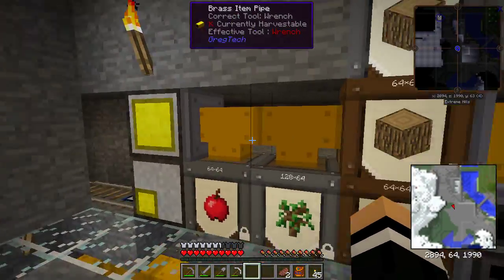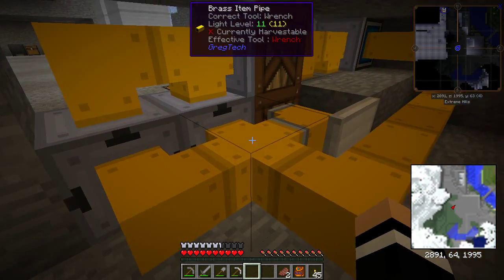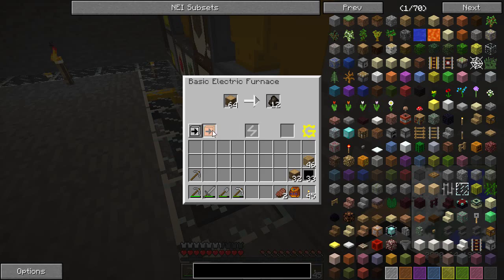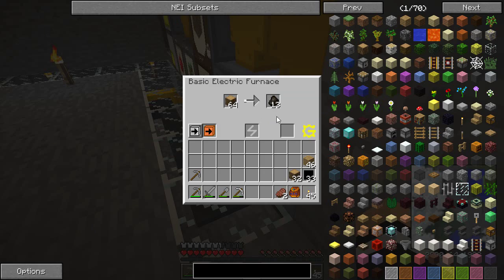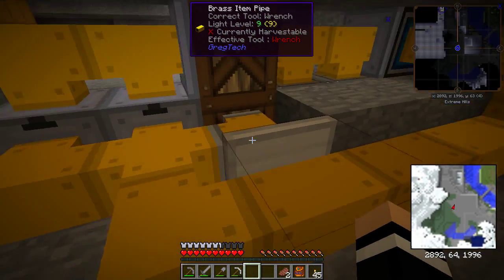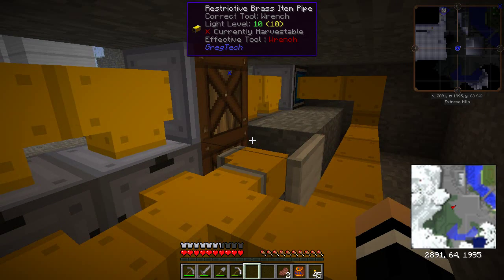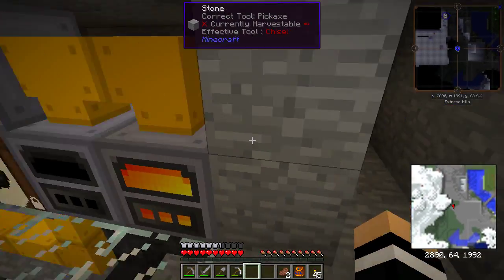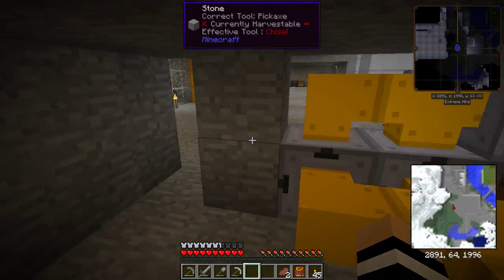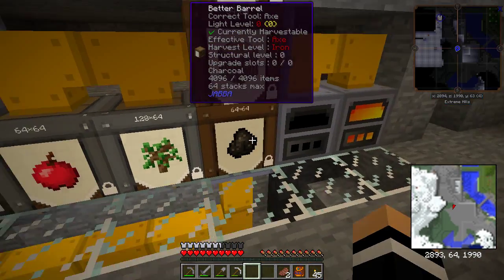Once we've got our stuff coming from the carts, feeding the barrels, the wood's feeding here, and these are smelting charcoal. Out the back we have just another few brass pipes. These furnaces have the orange thing selected, which basically means shove whatever output out the back — that means we don't need conveyors on the back, we can just put the pipes here. Over the back there, you can see a slightly different brass pipe — it's a restrictive brass pipe — and that is just to feed the cart first, because the cart really runs on charcoal now. So that just makes sure that the cart is filled with charcoal all the time before it dumps it in the chest.